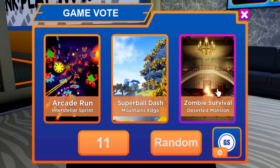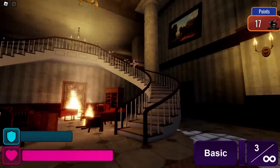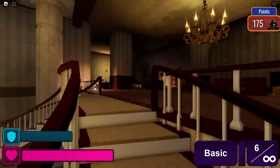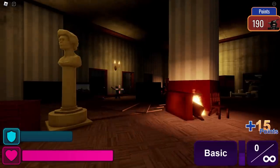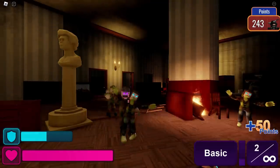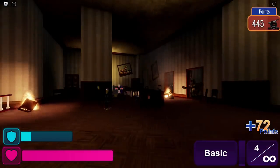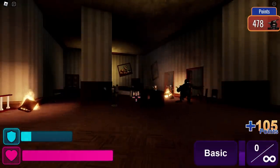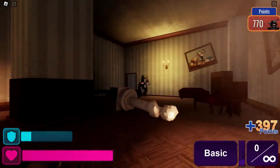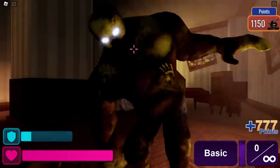Next is zombie survival Deserted Mansion. Straight away this one was a little bit more difficult. One thing I'd note: try and aim for the zombie heads because if you get a headshot I'm pretty sure it kills them faster — definitely something to take notice of. This map kind of reminds me of the haunted mansion from Disneyland. You can clearly see they took inspiration from the wallpaper and the whole aesthetic of the map. There's a boss zombie in this round — he required a lot of headshots, I thought I was going to die but I just took him out.